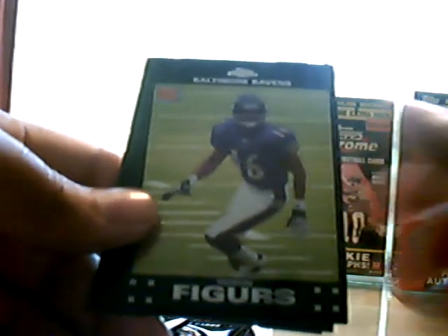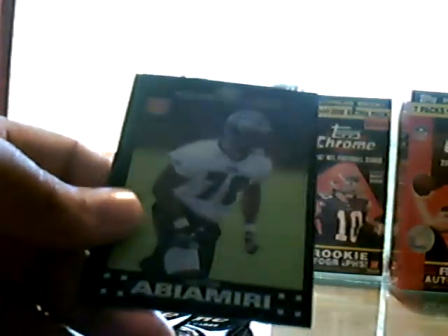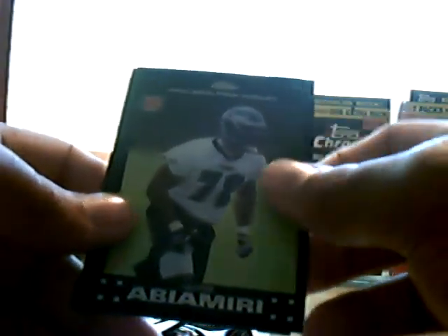Santana Moss. Yamon Figures Rookie Card. Victor Abiamiri Refractor Rookie. And Dwight Freeney card.